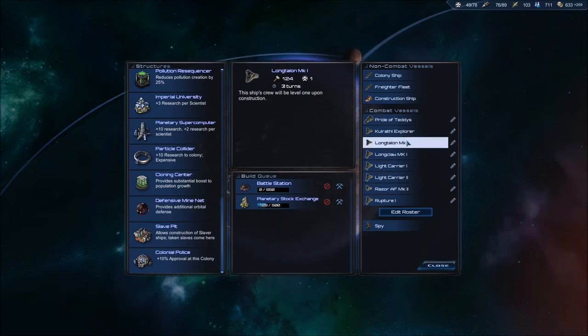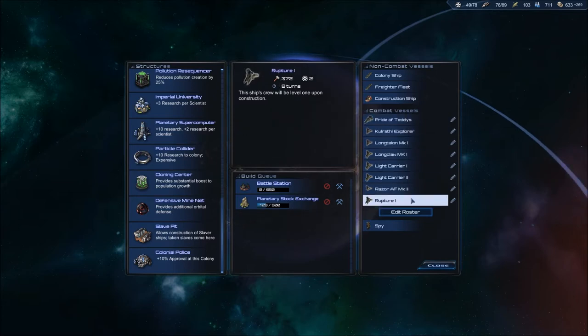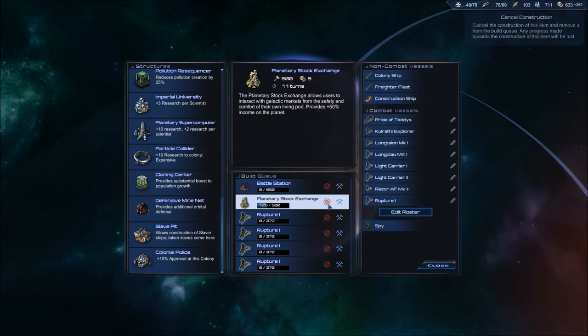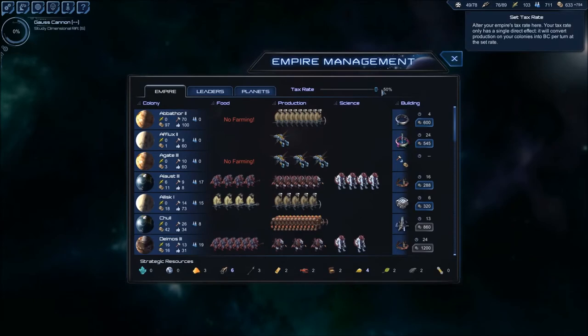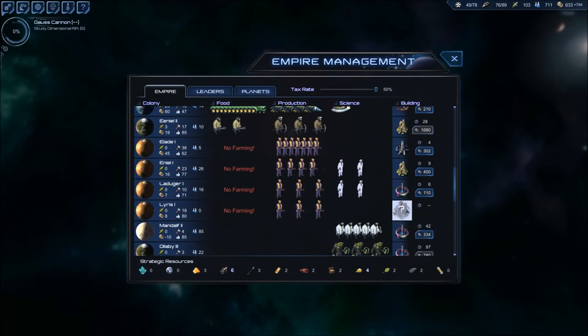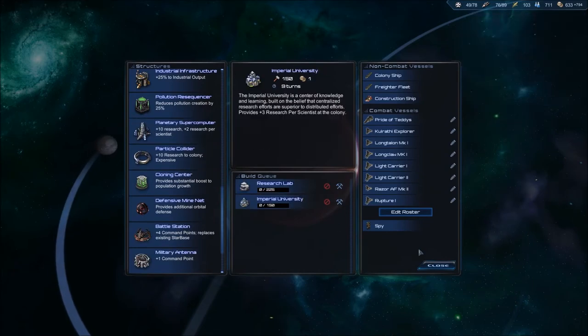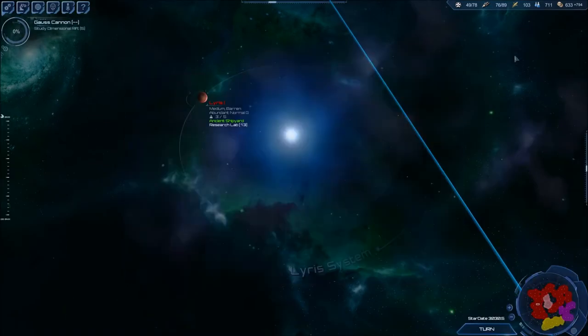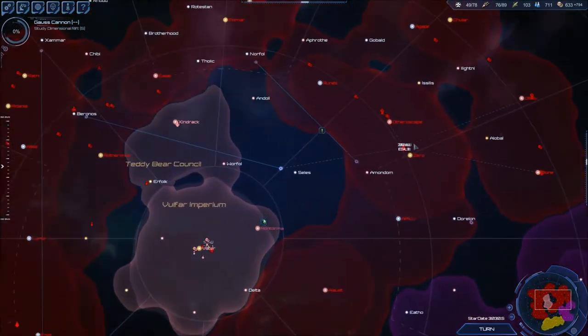I don't know about Light Carrier 2 — that seems like a lot of ships and my carriers won't be that useful. I don't think I can rush out a command ship, although that would be nice. So I guess I'll just have to go for some more Rupture models. Let me raise taxes so I can rush them as much as I can — at least rush out one per turn. I don't really care about production anymore, I just need the money so I can start rushing a fleet here.